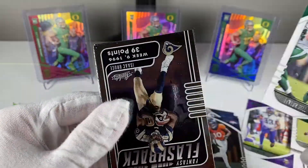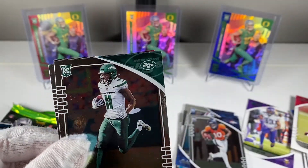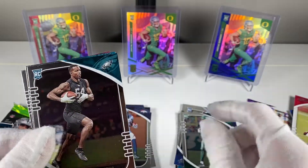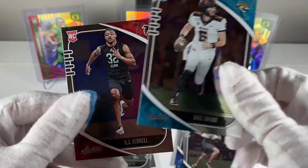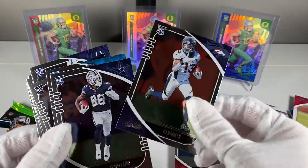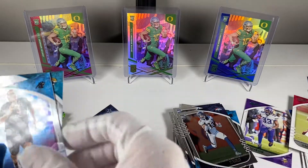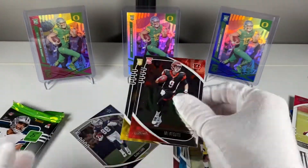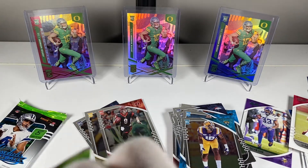Phillip Rivers, George Kittle, Le'Veon Bell, a flashback Isaac Bruce, Denzel Mims rookie, Quez Watkins rookie, Jake Luton rookie, and AJ Terrell rookie. Two more packs left. I'm just trying to keep my really good rookies over here. So far, anytime you get a Joe Burrow it's not bad.